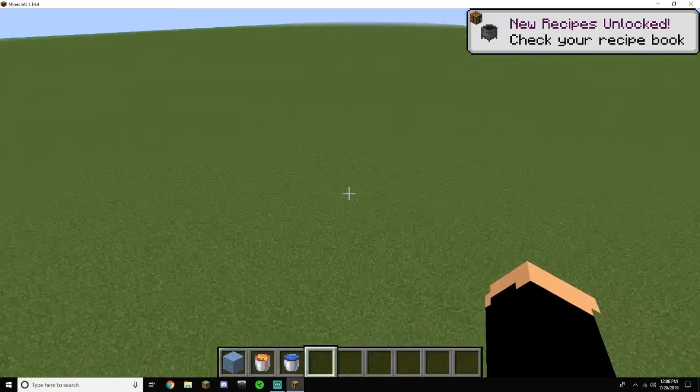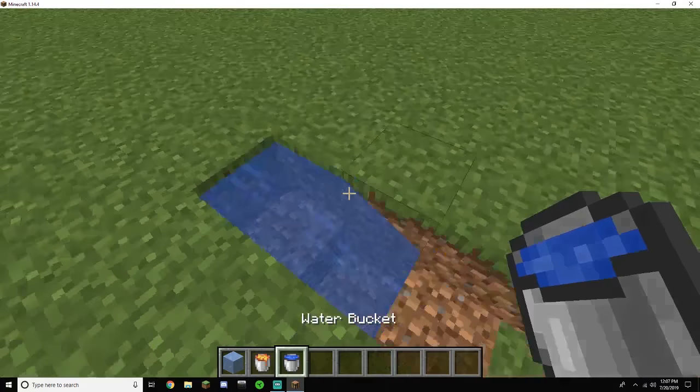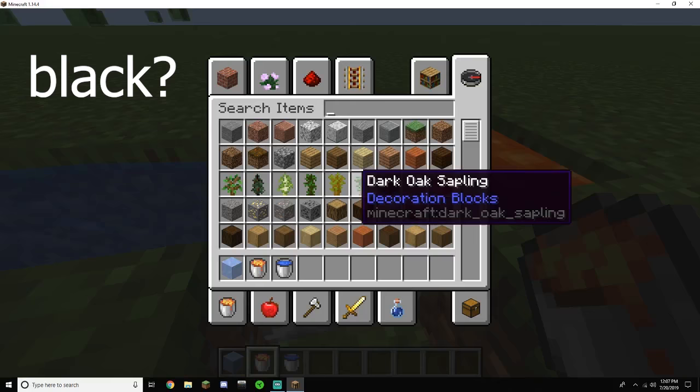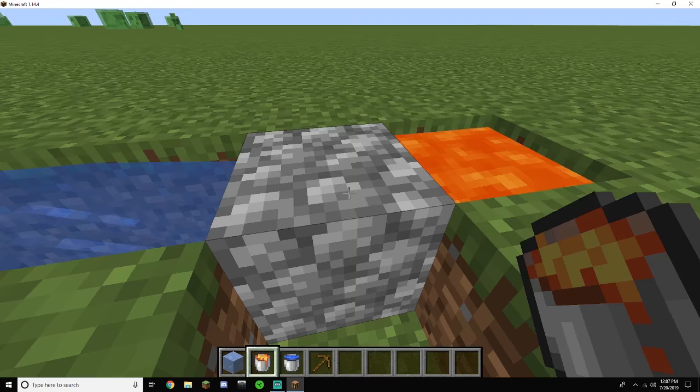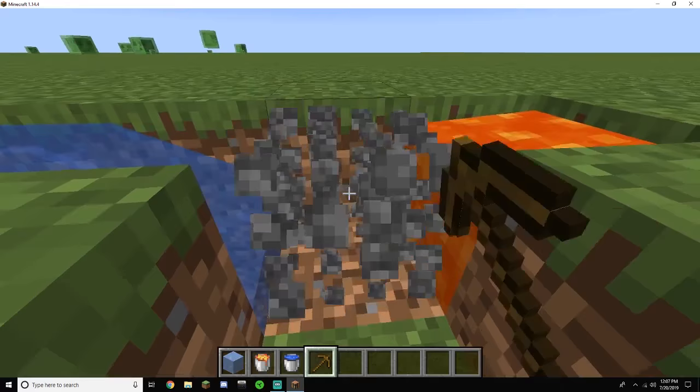Sorry about that — slimes are really annoying. Okay, let's try this again. Four blocks: you break this one, then you place your water here, and then you place your lava here. Then you break this block so you can come down, get your wooden pickaxe or whatever pickaxe you have, and just start breaking it. This cobblestone generator will be infinite.